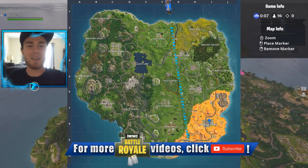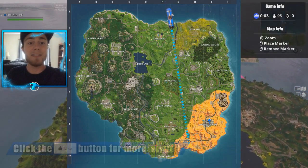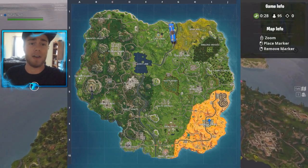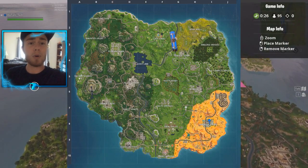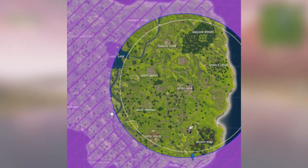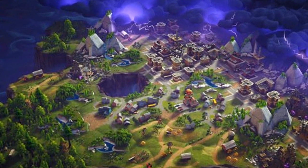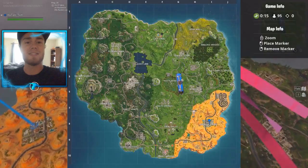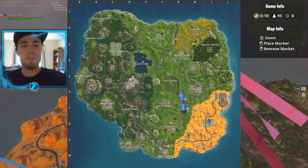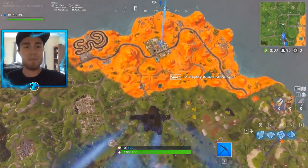Hello, everyone. My name's Tally T, and welcome back to a brand new episode of Fortnite Battle Royale. Today, we'll be playing a regular game, but with a bit of a twist. We'll be running towards the border every single time it moves in, which means every single time we see the border move down, we have to go inside of it. It's a bit of a crazy, epic twist. I really hope you guys enjoy this episode of Season 5 Fortnite Battle Royale.